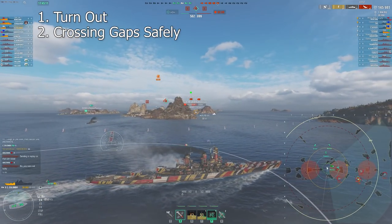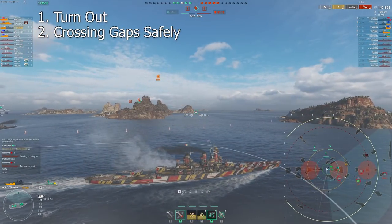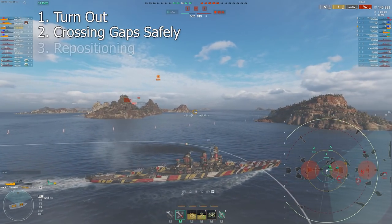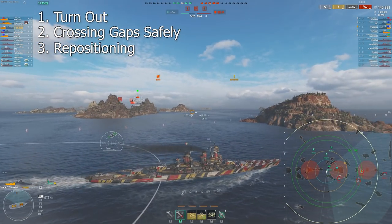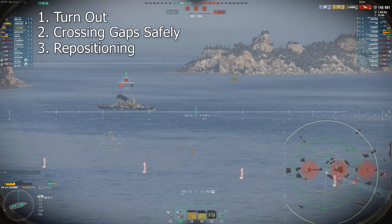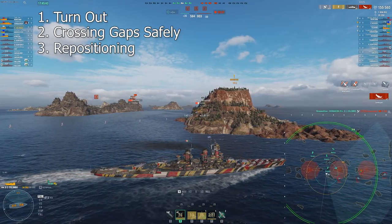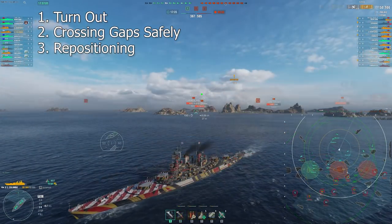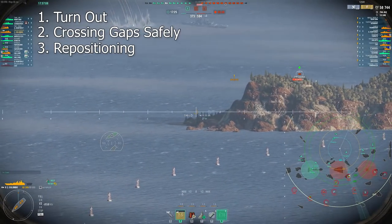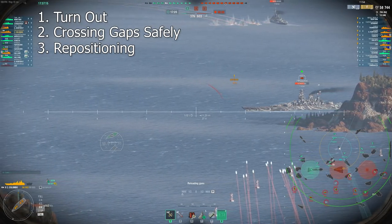Getting into something a bit more complicated — or maybe something you didn't think about — I've been using this smoke to reposition in the middle of a match. Especially when you're forced to run away and kite away from the enemy team, you're often forced to run almost straight backwards, completely angled. Sometimes this results in you running into the map border, or there's a rock in your way, and you're forced to turn broadside to the enemy team and then you die. The smoke I've been using as a way to not only disengage, but to cut my angle better.